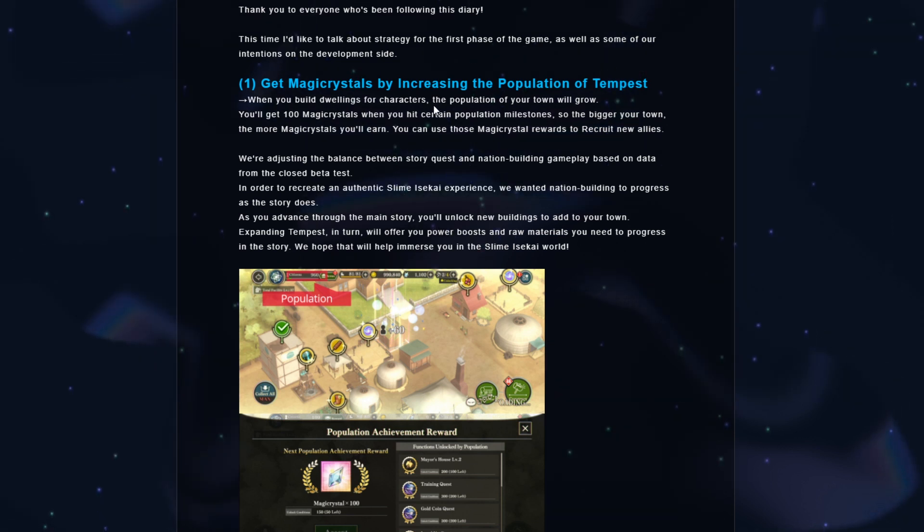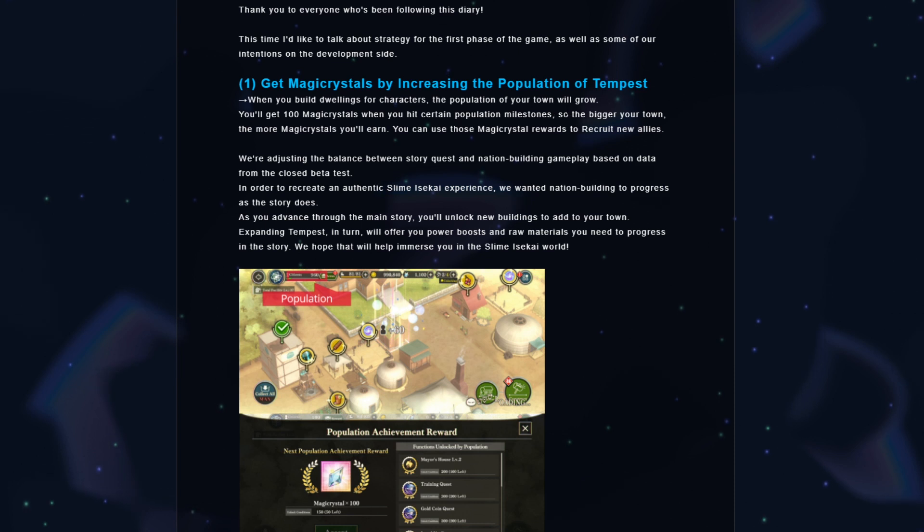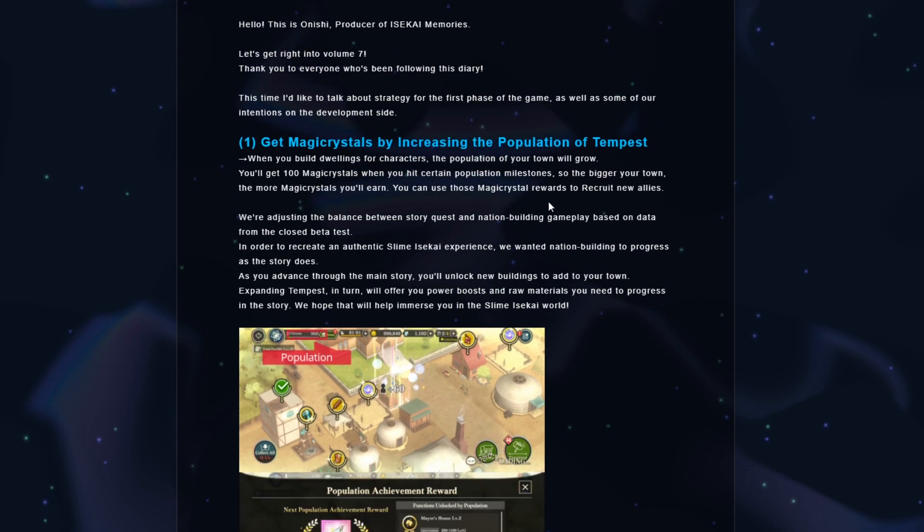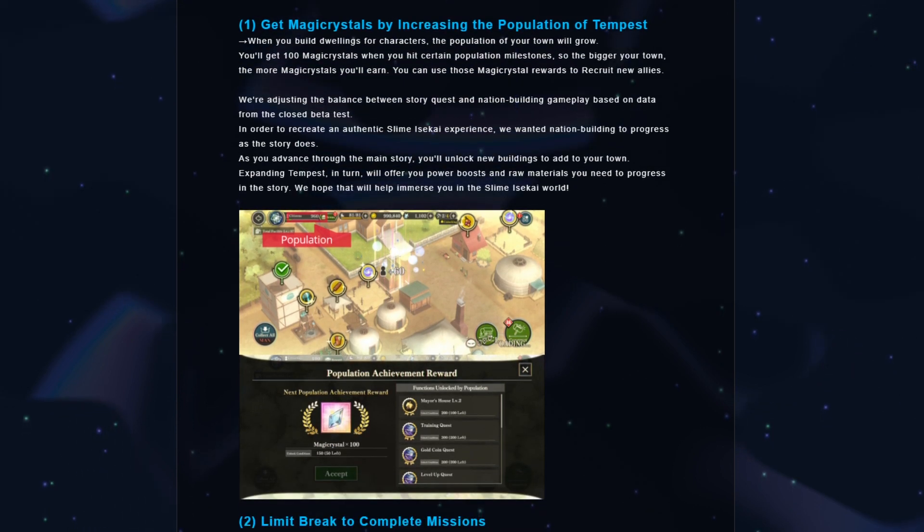So when you build dwellings for your characters, the population of your town will grow, and you'll get 100 magic crystals when you hit certain population milestones, which is very good. So the bigger your town, the more magic crystals you'll earn, and you can use magic crystals to recruit new characters, which we already knew.